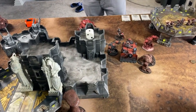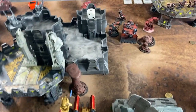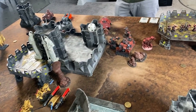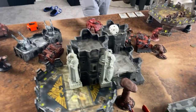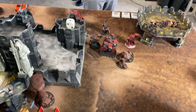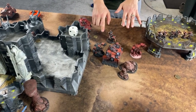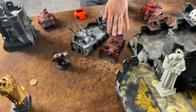Back for Mike's turn. Joel reflects that his Custodes are in for some hurt, though they have cover saves and invulnerable saves across the board. Mike confirms his Vindicator moved up, Halberds moved up and in range of their shots but at minus one to hit. One unit stood still, not in range to shoot anything.